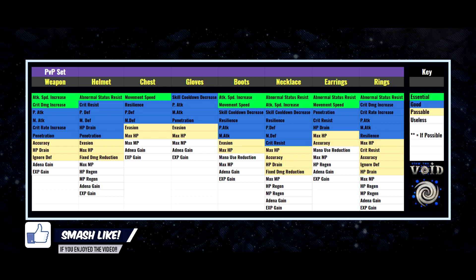The first set we're looking at is the PvP set. On the legend, green is essential and absolutely necessary to be competitive, blue is good and can be blended with green stats, beige is passable if you're low on reds, and gray is absolutely useless for PvP. For the weapon, you absolutely need attack speed and crit damage increase — those are mandatory. If you're a physical dealer you'll want P. Attack in blue, or M. Attack if you're magic.